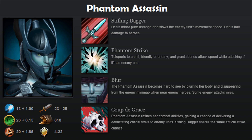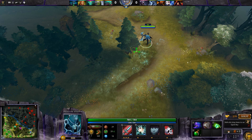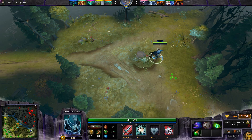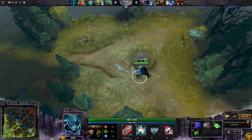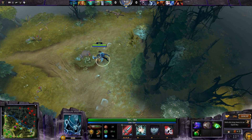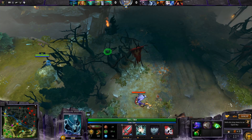In this case we're looking at Phantom Assassin. Phantom Assassin is an agility based carry who is very item dependent but is excellent for catching up with enemy heroes and dealing high damage to them. She benefits from two main passive abilities: the first being Blur which gives her increased evasion, and the second being Coup de Grace which gives her criticals on her attacks.